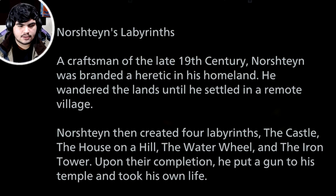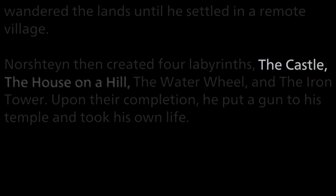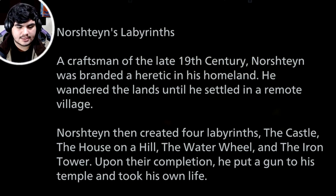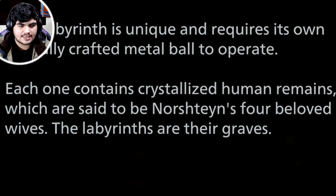Norstein's Labyrinth: the craftsman of the late 19th century. Norstein was branded a heretic in his homeland and wandered the lands until he settled in a remote village, then created four labyrinths — the Castle, the House on a Hill, the Water Wheel, and the Iron Tower. Upon their completion, he put a gun to his temple and took his own life. Each labyrinth requires its own specifically crafted metal ball to operate, and each contains crystallized human remains said to be his four beloved wives.